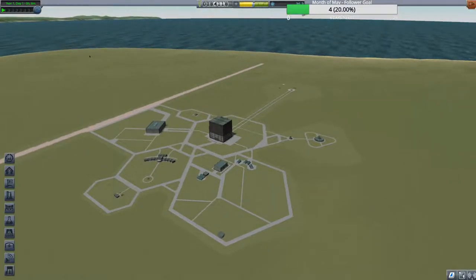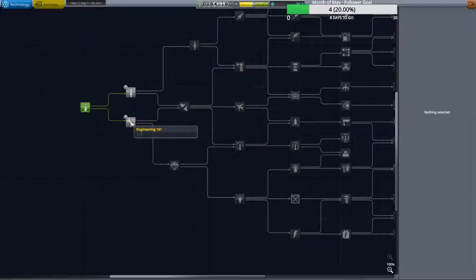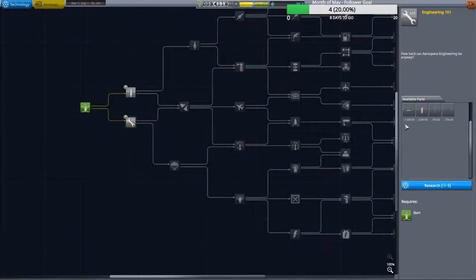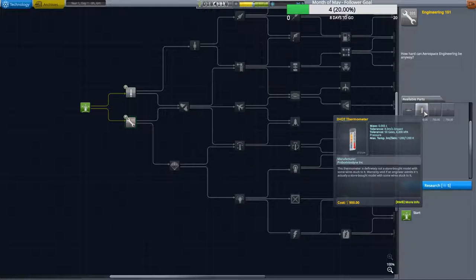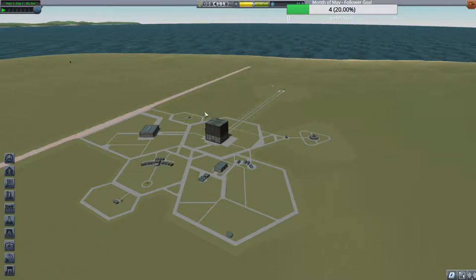Let's go spend the science we earned. This is your tech tree and we're going to start with Engineering 101 — the reason is it has science modules in it, and the more science we can get in the beginning the better. That other node gains some more engines but doesn't give us any science. The next one I'll go with is Survivability, which gives us another science module to use. Now with 16.3 left I'll go ahead and do Basic Rocketry.